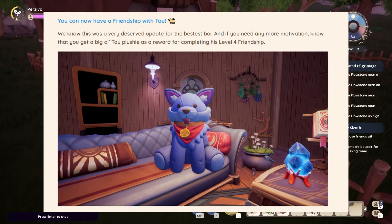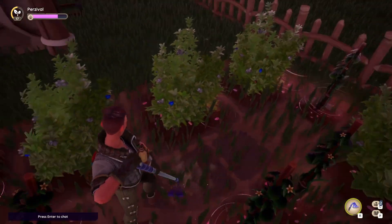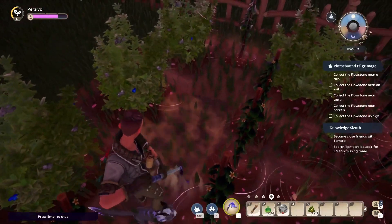The Kitsu are rare beings — not pets. They want to highlight that their presence must be respected; they are not used to human interaction and may run away when approached, so approach cautiously. You can now also be friends with Tau through his new friendship quests. They describe him as the bestie boy, and completing his level four friendship rewards you with a big Tau plush.